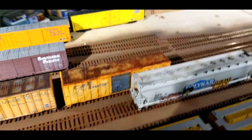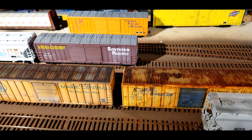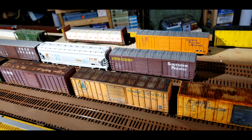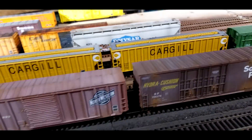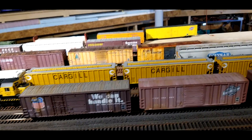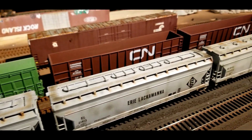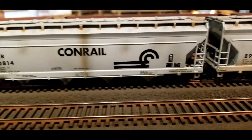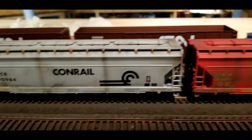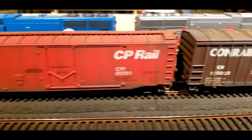These are old roundhouse kits. The old roundhouse kits and the blue box kits are great to practice on for weathering — doing oils, airbrushes, and pastels. There's some old Athearn hoppers that I've custom painted. These cars are probably 30 to 40 years old.